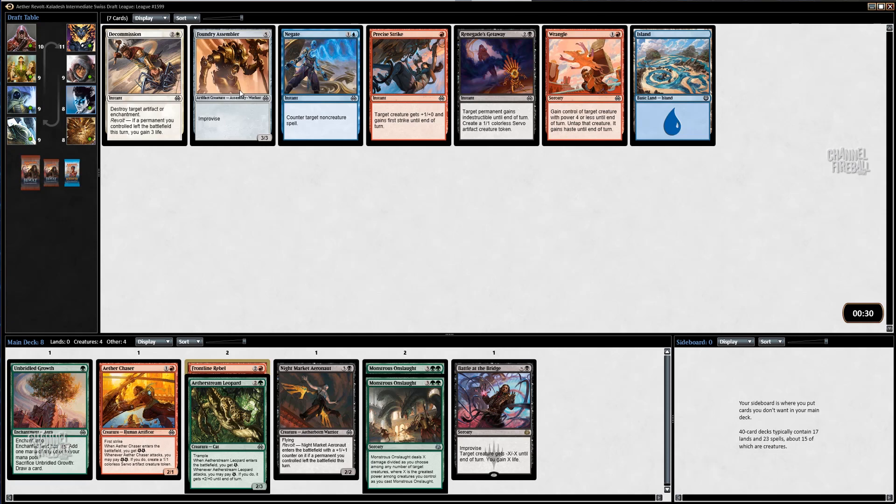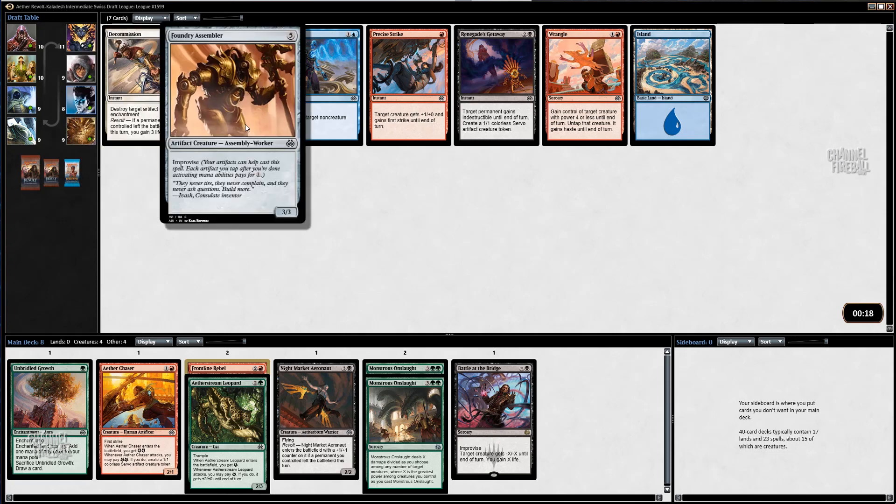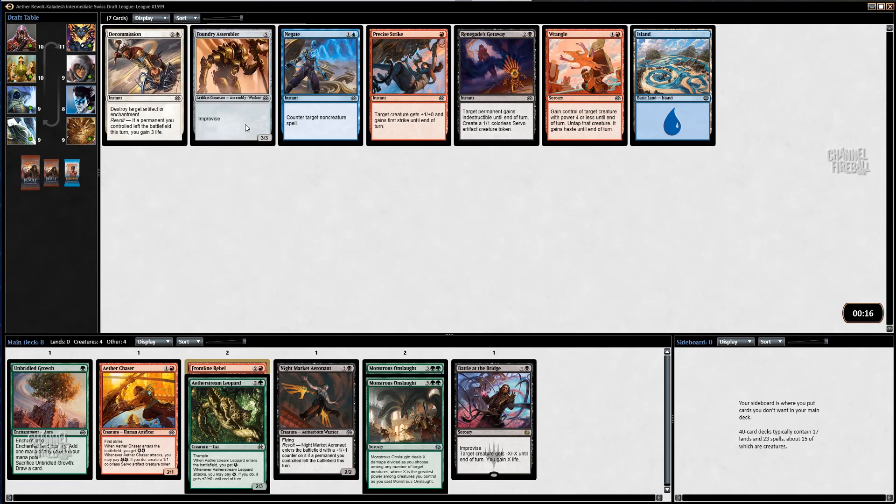Probably taking Precise Strike here. I don't think any of the rest of these cards are too good. B Commission's okay, but obviously I'm not in white. I could take the Assembler — I think this card's kind of bad though, I haven't really tried to play it yet. I'm just going to take Precise Strike.